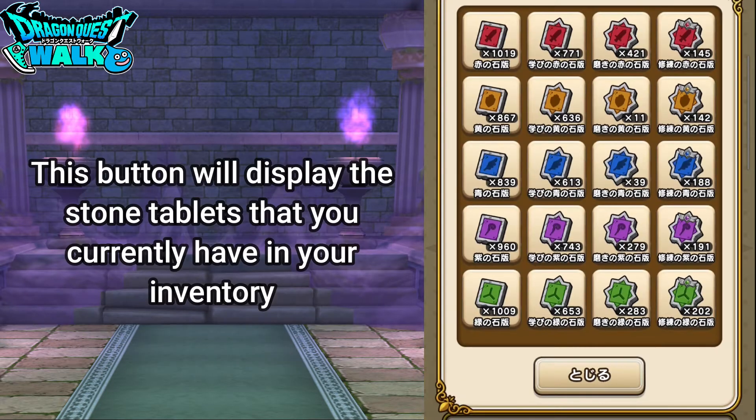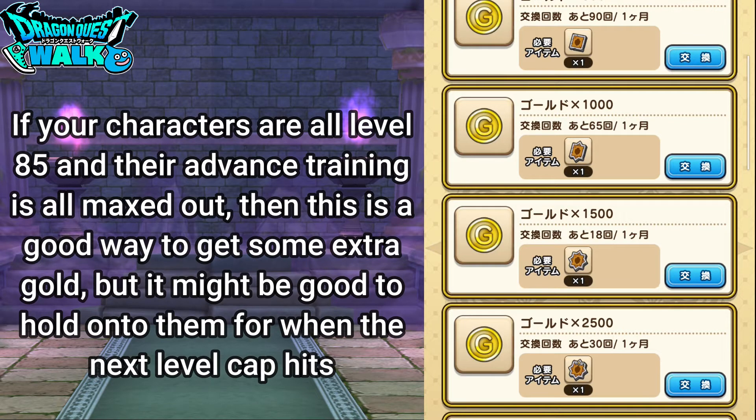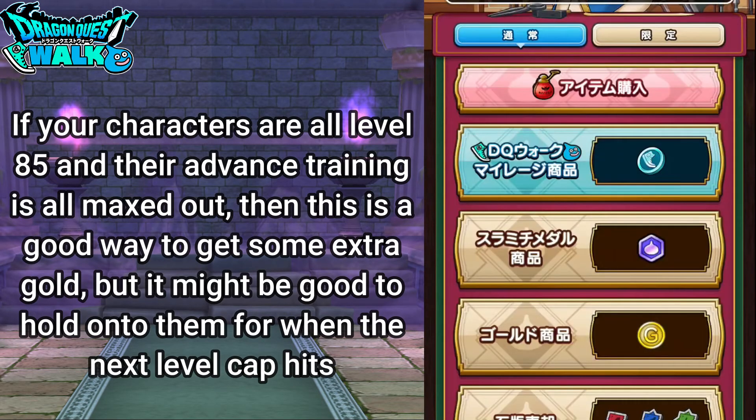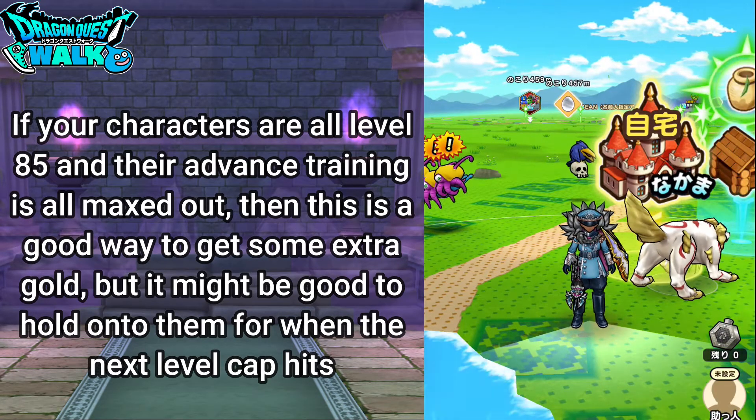Tapping this button shows you how many you actually have. This is good if you have a lot of the lower level ones — like I have 1,867,800. If you already have the stone tablets or you already have your advanced training to level 10, then you probably might want to sell, but you never know when the next level cap is going to be reached.